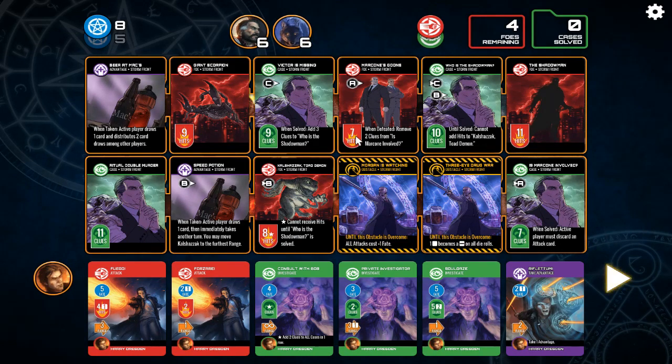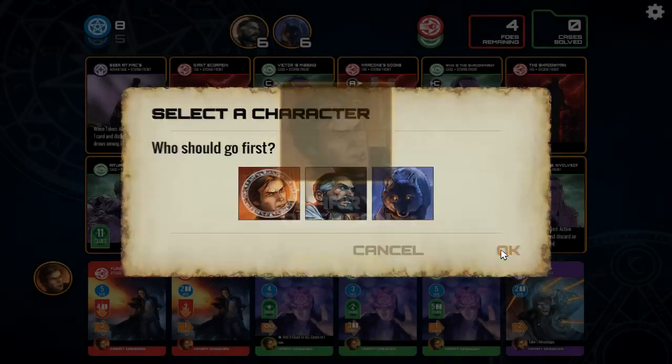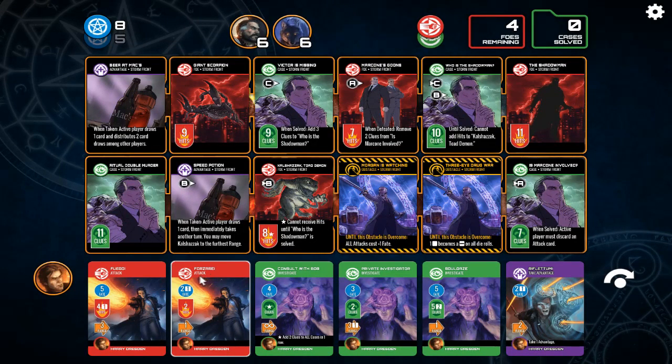Let's go ahead and jump in and see what happens. Let's have Harry go first. You see these letters here — some of these cards are linked. For example, Victor is Missing: if we complete that, when solved, add three clues to Who is the Shadow Man. Until Victor is Missing is solved, we cannot add hits to Kalajzak the Toad Demon. So we can't even affect that guy until we beat that case. Lots of intertwining stuff we have to deal with.